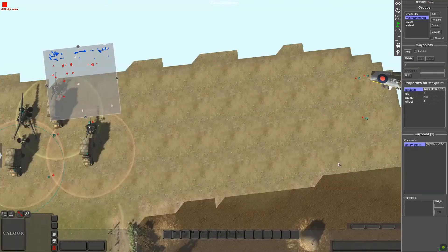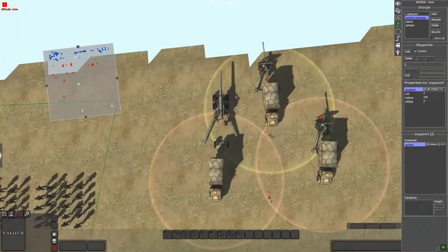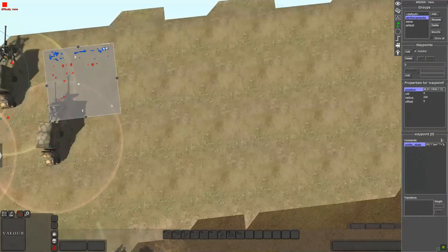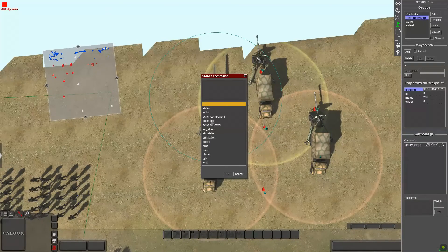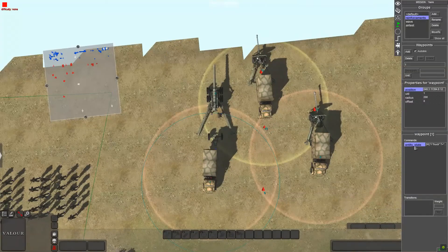Now you need three waypoints: one for the cannon, one for the truck, and one for the generic reinforcement spawn point. For the cannon waypoint, right-click and add entity state - that's under entity, then entity state. Double-click it. For tag add, freehand it as gun one or whatever you want - it just can't be a tag already assigned. For tag remove, put gun. It'll make sense when you get to the triggers.